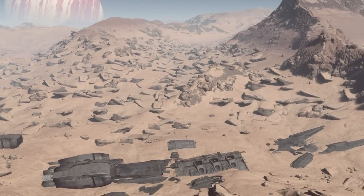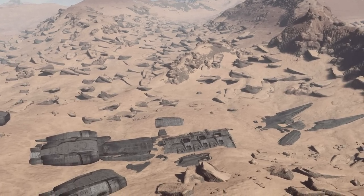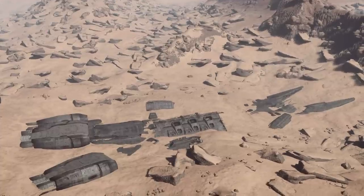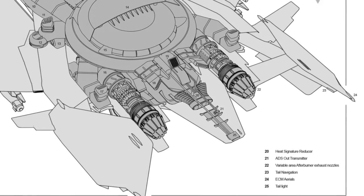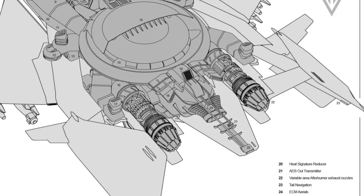This alone is worthy of its own video, examining the failures of the early UEE military and how it struggled to find its place in the post-Mezur era while relying on leaders who were politically but not militarily savvy. For now, just understand that the Gladiator is but one of a number of failures the UEEN leadership had at the time.